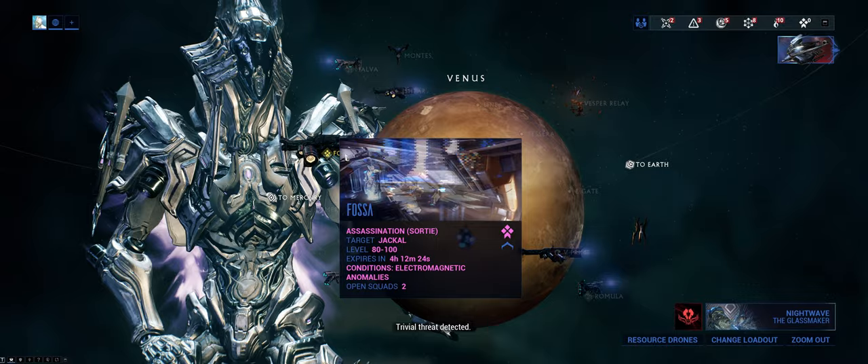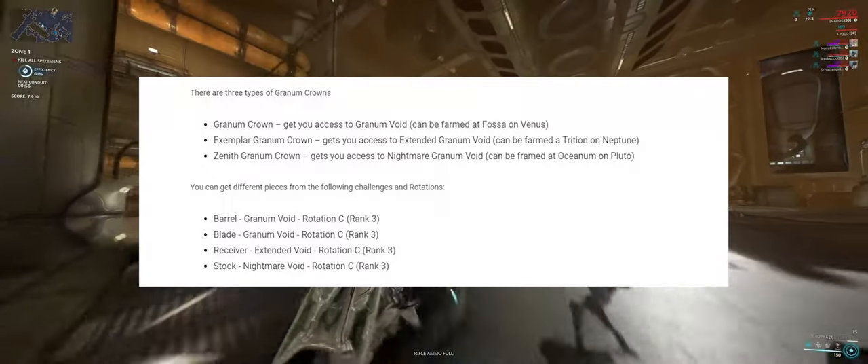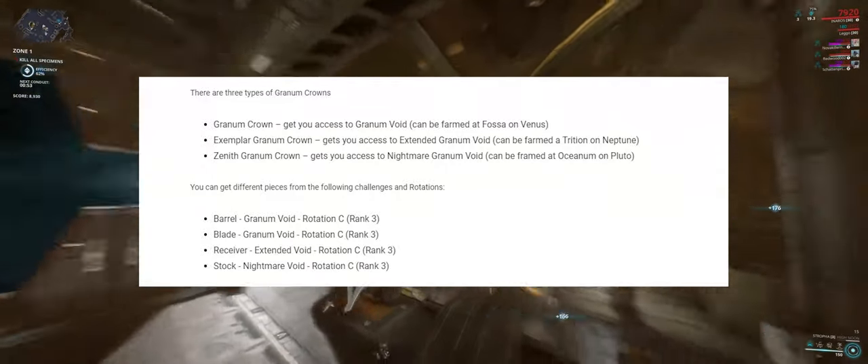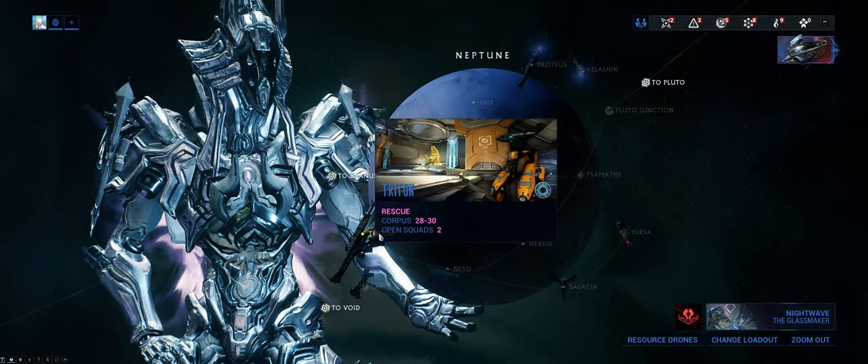The Exemplar Crown will get you access to the Extended Void. That's where you can get the Receiver at Rotation C, or Rank 3. And they can be farmed at Triton on Neptune.